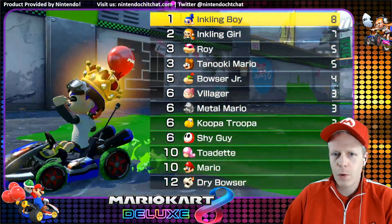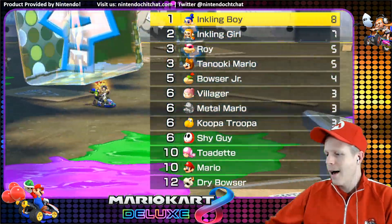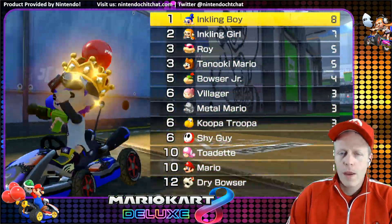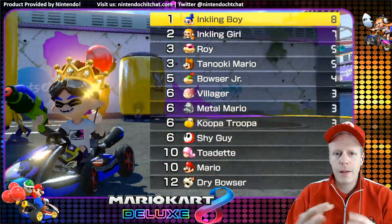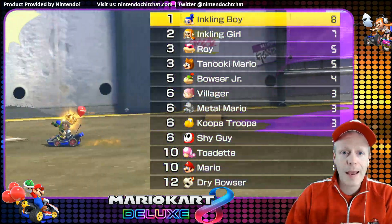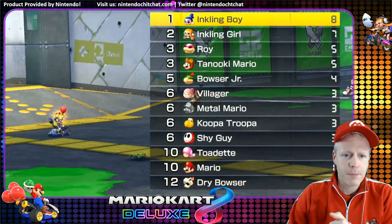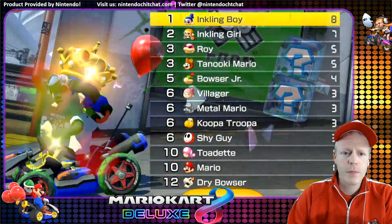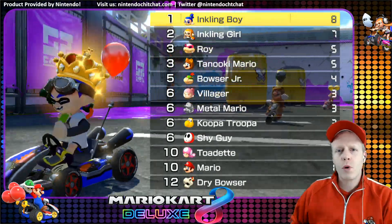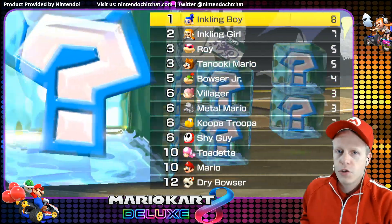Alright guys, that was a pretty cool course — that was Bob-omb Blast on Urchin Underpass for Mario Kart 8 Deluxe. It's a super cool level with different heights — the lower part, the upper part, some ramps, blockades, and ink to mess around in. Inkling Boy is super cool; I love when they change into a squid. I'm so excited for this game. Stay tuned for more coverage of Mario Kart 8 Deluxe on the Nintendo Switch. I'm Eddie Ray for NintendoChitchat.com — see you guys later.